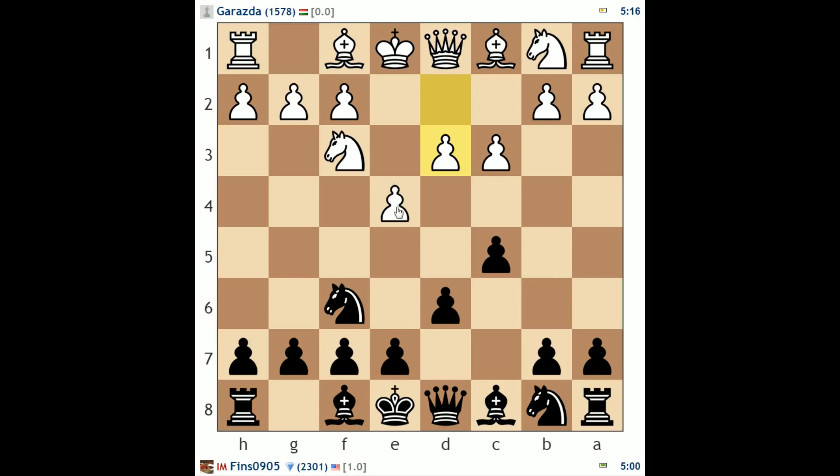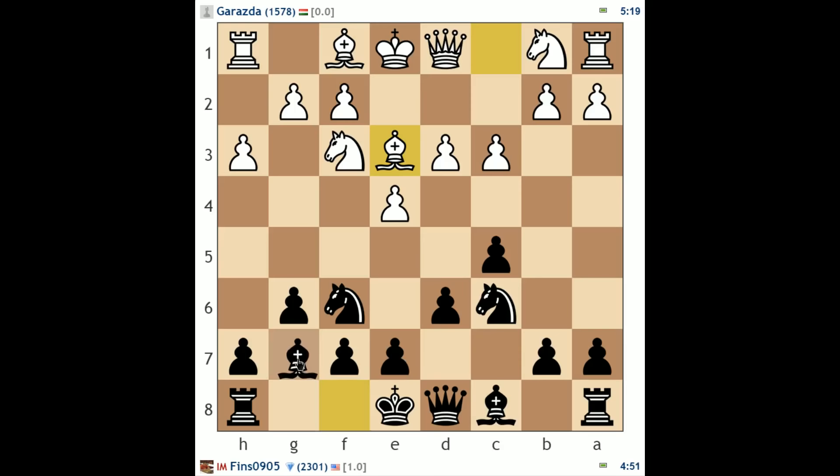Against c3, knight f6 is a good reply, attacking e4. The thing is, e4 is not actually hanging — even if he hadn't defended it, because if knight takes e4, there is queen a4 check, a nice little trick. He plays d3 — that's kind of conservative. A lot of times when white doesn't go for d4 in a Sicilian, it makes sense for black to fianchetto their dark square bishop and try to play for control over the center dark squares, especially d4. So that's what I'll do.